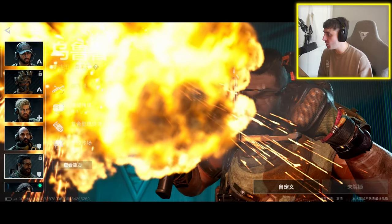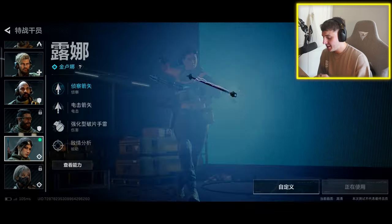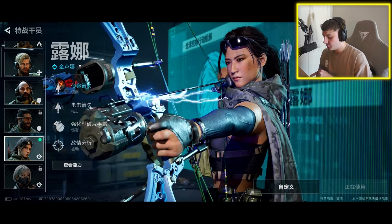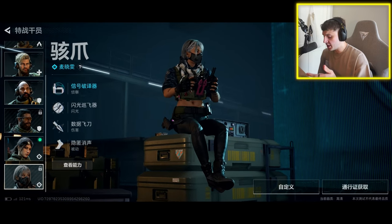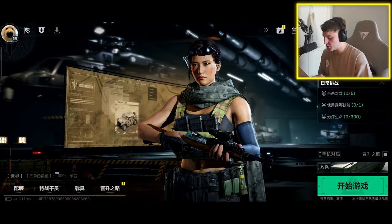With a freaking rocket launcher! Those animations are sick. And then there's a sort of archer character — literally looks like an electric archer character — and the last one looks like maybe a recon character again or maybe a healer. Not sure, but we'll find out the names of all of them soon.